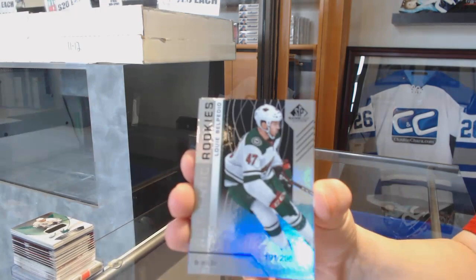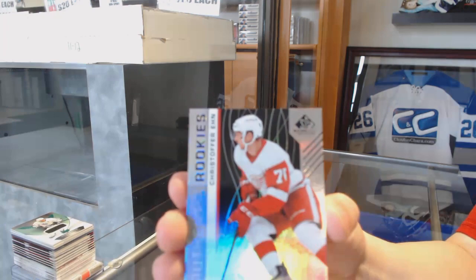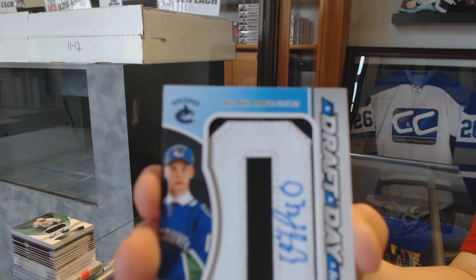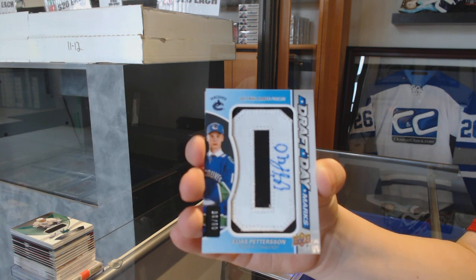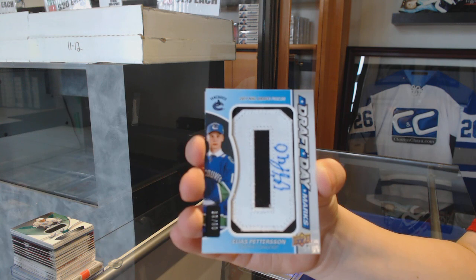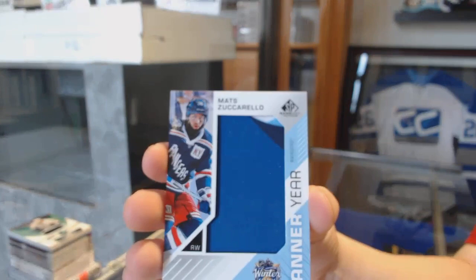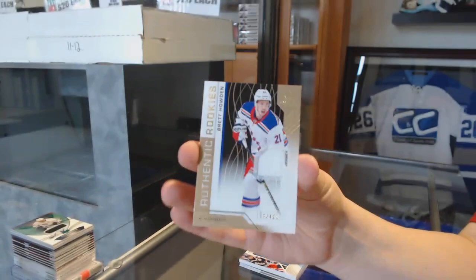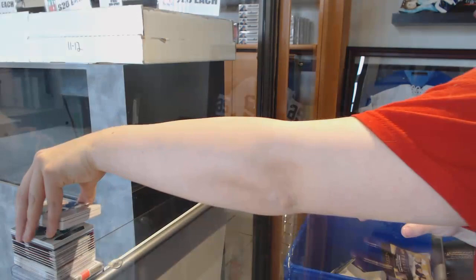We've got number 296 rainbow for the Wild, Louis Belpetio. Number 296 Christopher Ean for the Detroit Red Wings. We've got a draft day mark, number 235 for the Vancouver Canucks, Elias Pettersson. Banner for the Rangers, Matt Zuccarello. Rookie sweaters jersey for the Canucks, Adam Gaudet. And rookie jersey of Brett Howden for the Rangers.